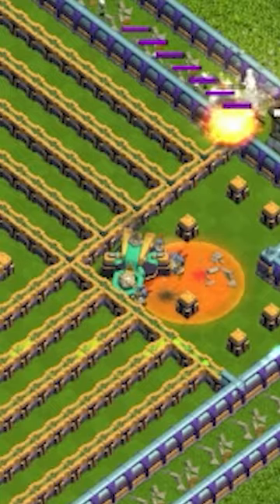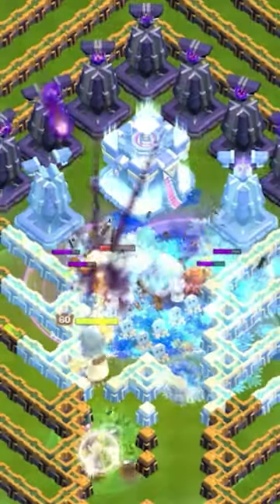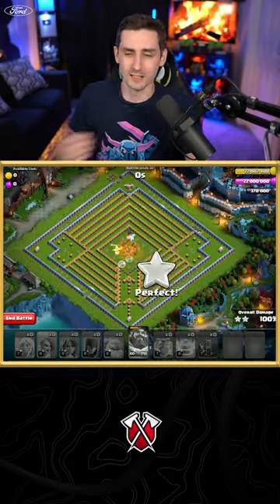We can drop a skeleton spell onto the scatter shot and clone up the Valkyries as we run. Protect everything through here and we're crushing this one. You guys can probably swag tons of spells, tons of troops.